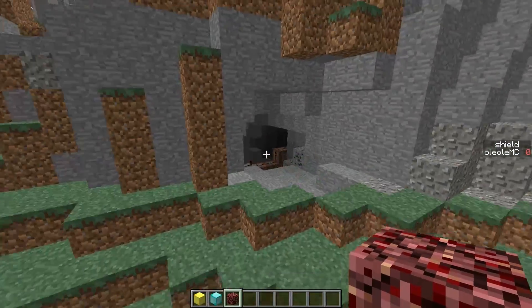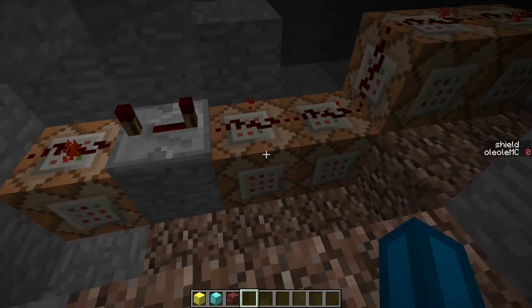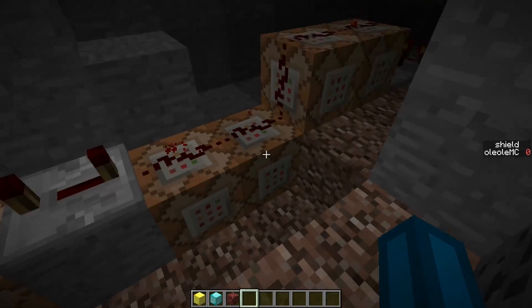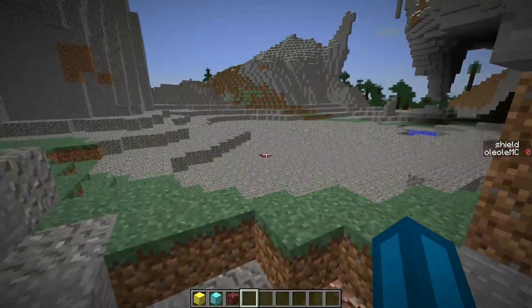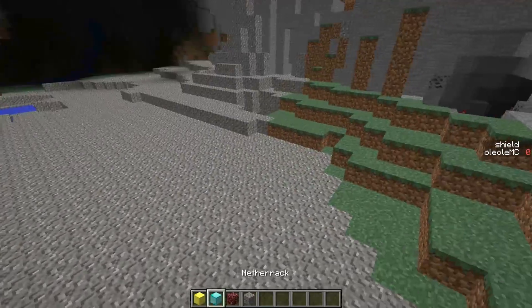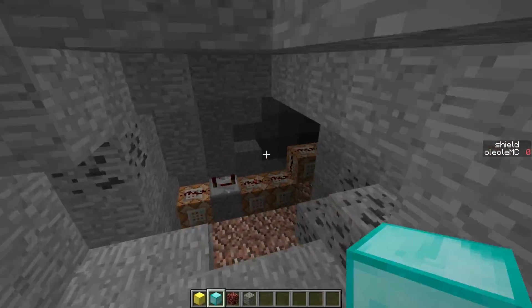The effects are given according to the command blocks that we have here. For example, it sets the world border to two blocks after putting it to the center. But that's not what I'm focusing on — the really interesting part is that this filter is available for download for everybody.